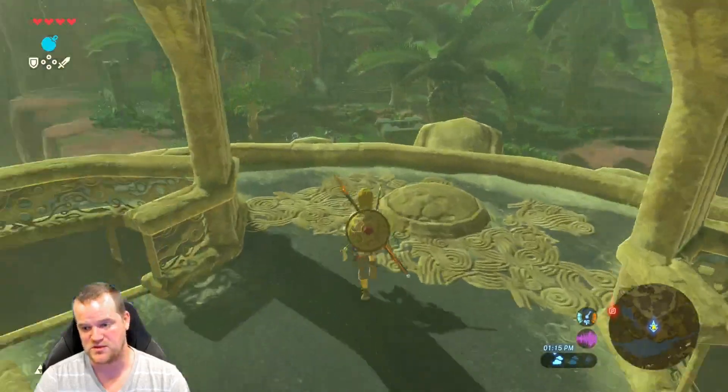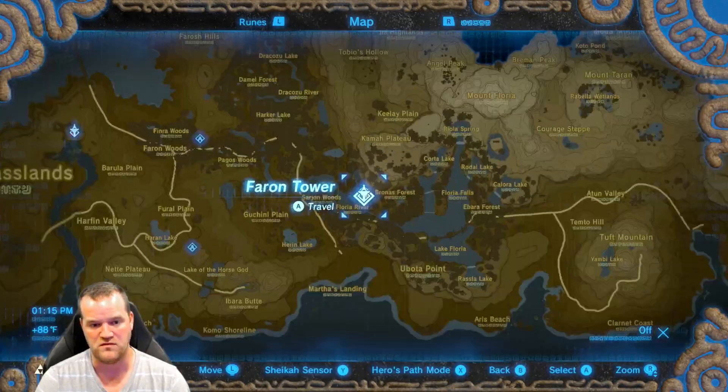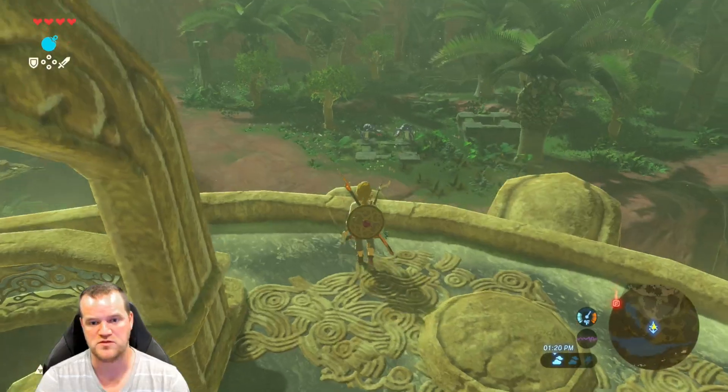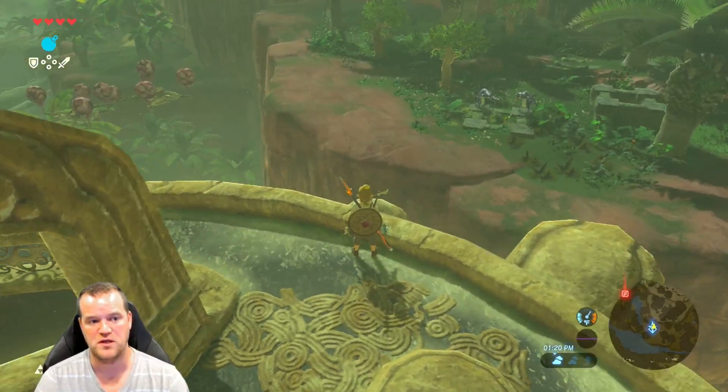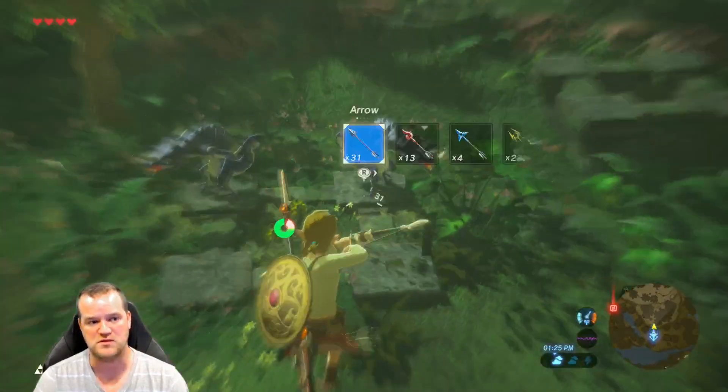A great place to get durians is right off of this tower — the Farin Tower. You just jump down here and you have to deal with two Lizalfos, which are fairly easy to defeat.